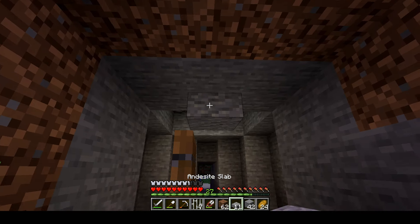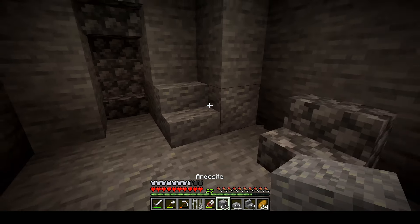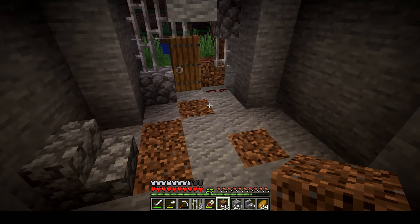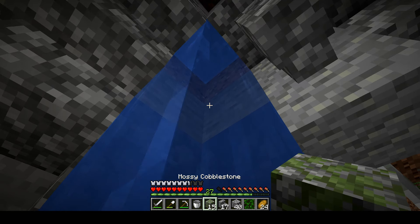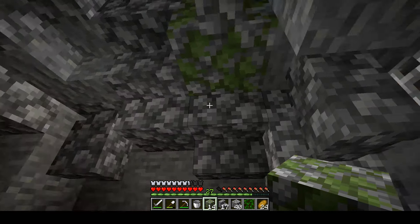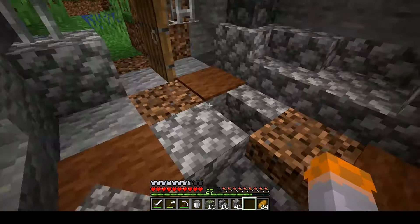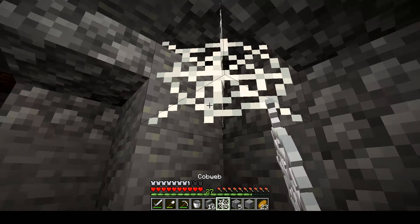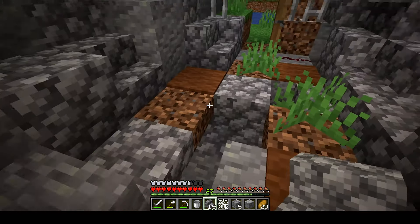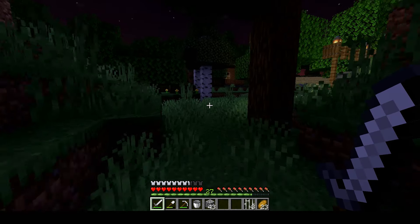Cobble, slab, bar, stairs — don't worry, I'm not gonna name all the blocks I place. Water, mossy, vine... seriously, I'm not gonna do it. Grass, cobweb, and I'll decide. It's night time — I think we're good to go.